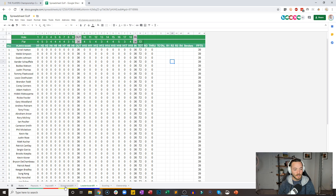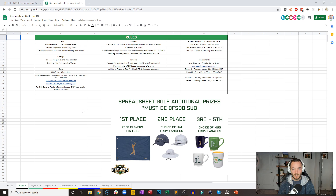Let me just make sure I've gone through all of the rules. The prize payouts are there. There are additional prizes if you are a DFS on demand member — I'll give out those prizes below the pin flag from the players, which is probably a collector's item at this point. And then some hats and some mugs for those who finish in the top five. Six golfers chosen one by tier — yes, yes, yes.